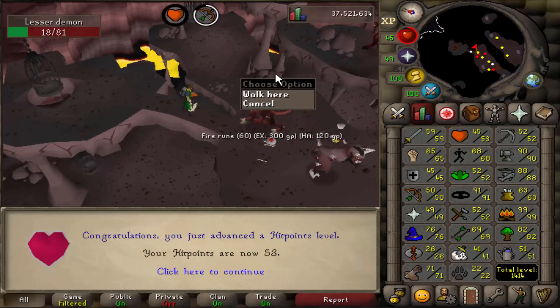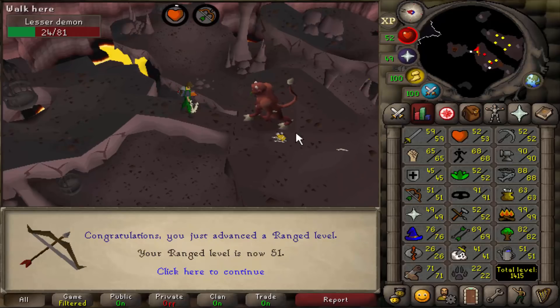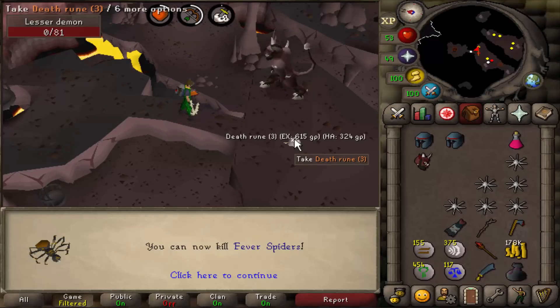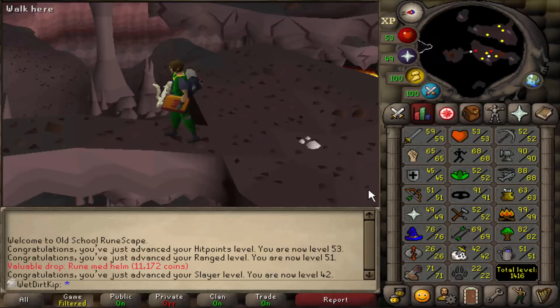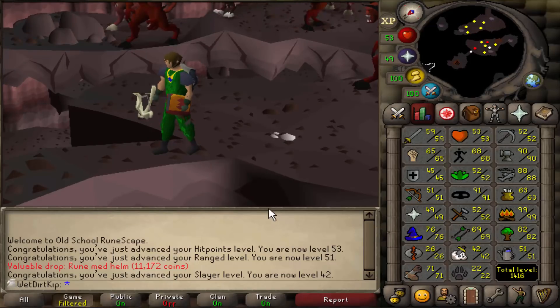It's over halfway now. There's an easy hit points level there. 51 range — these total levels have gone up so much this video so far. And there it is: 42 Slayer! We are done training Slayer for a long time, because there are no other quests that require a higher Slayer level than 42, besides Monkey Madness 2, but that quest is a very long ways away. This was a fun little taste of Slayer — I'm really looking forward to getting into it, but it's going to be a long ways away. We have to get past a bunch of questing and skilling, but it's something to look forward to.